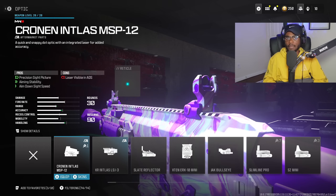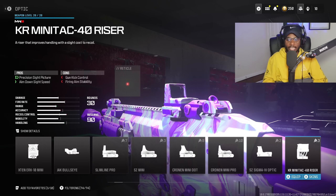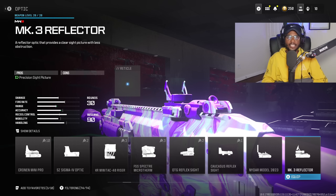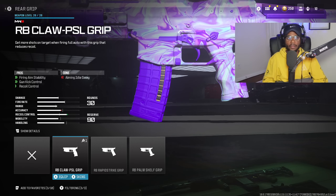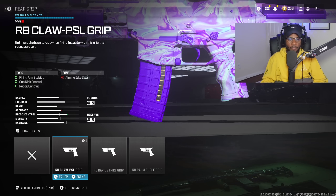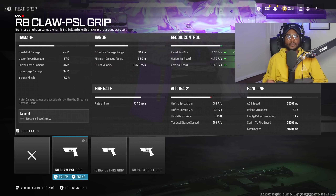We are going to rock the Marked Reflector optic — a great attachment on this gun, allowing a very easy optic to use at any and all ranges, which is even more important now that recoil control is something we have to think about. And then for the rear grip, we're going to run the RB Claw PSL grip to help out additional recoil control, gun kick control, and more firing aiming stability, helping this weapon at longer ranges and making it a lot easier to use.